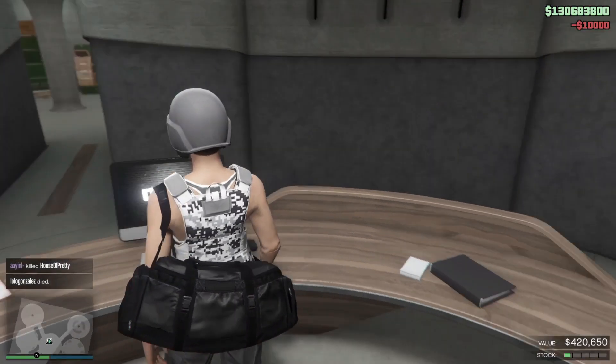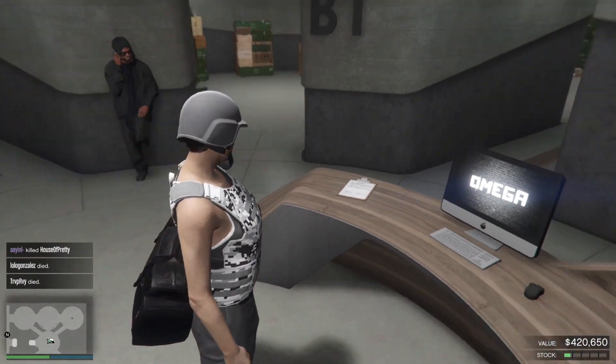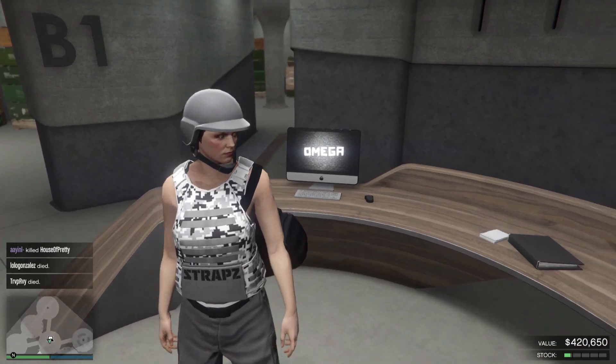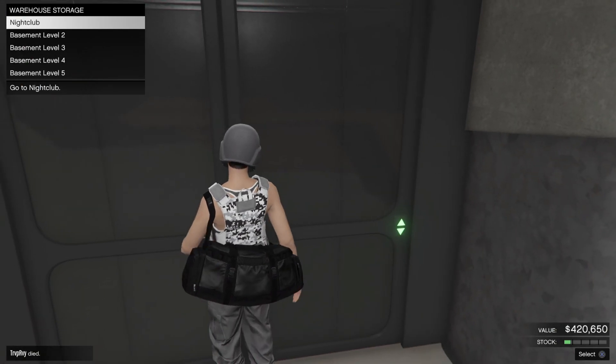Because if you rebook you can actually just change up the DJ real quick without doing anything. Just pay the $10,000, and as you guys will notice you will have a full bar of stock right down at the bottom. That will allow us to do the glitch, so now we're going to head back to the nightclub.